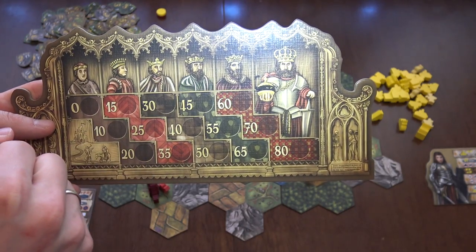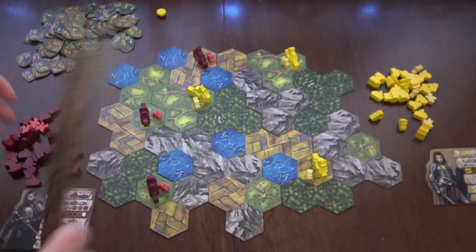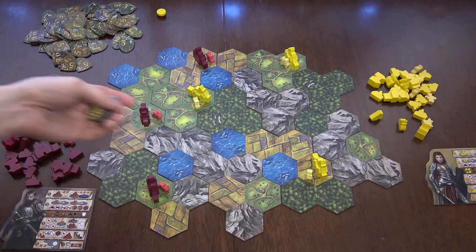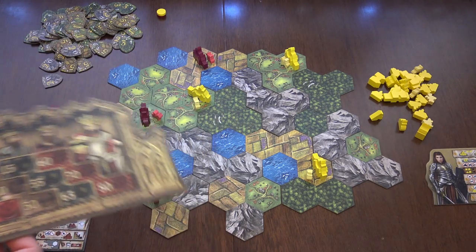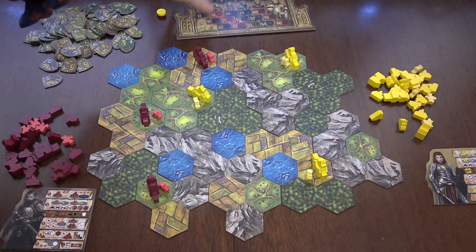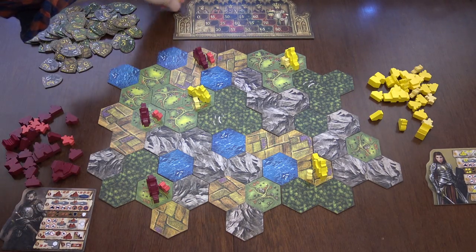You will score points based on the positions you are in and also based on the tokens that you have gathered during your turn, and if you haven't spent them on the actions as well. Whoever will have the most points will be the winner of the game.